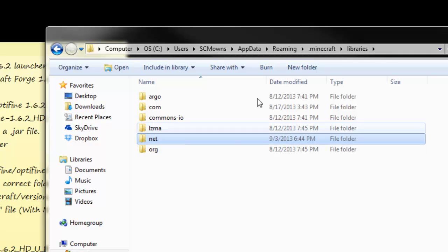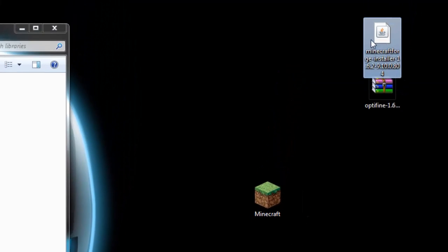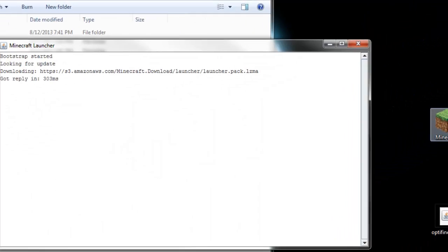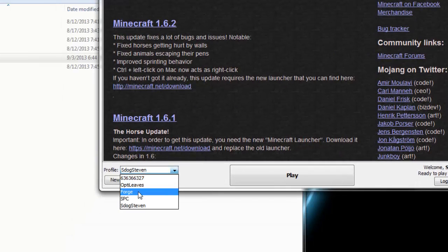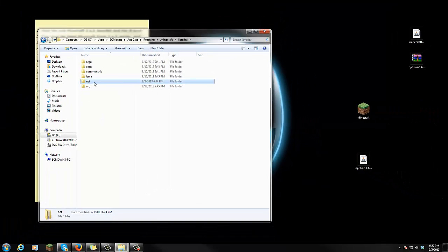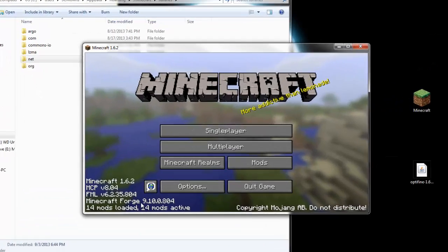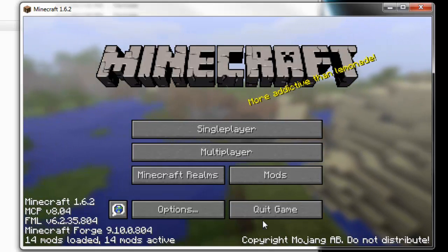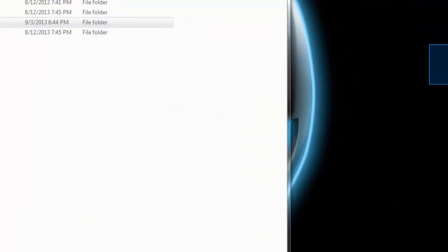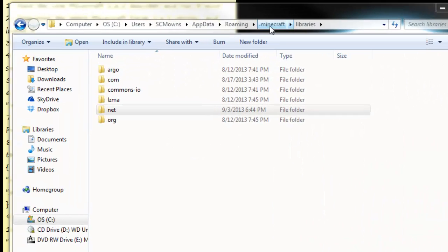Go inside the 'net' folder inside libraries. If you don't find the libraries or don't see this stuff, make sure that you have run Minecraft Forge after you've installed it. We've installed the Forge installer, so now double-click your Minecraft launcher, go here to Profiles and select Forge. It's gonna ask you to log in — press Play at least once and it should be able to download the libraries and everything required. But if you already have the libraries and 'net' folder, then you don't have to do this. I'm just showing you that you have to log into Forge at least once.